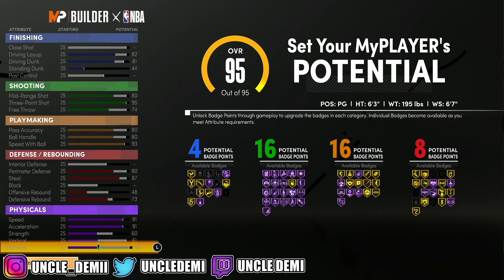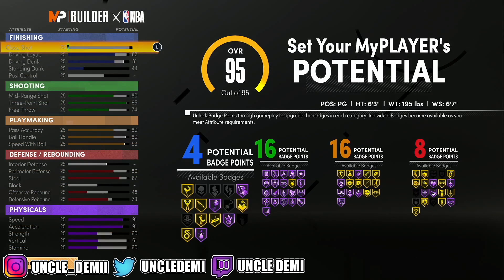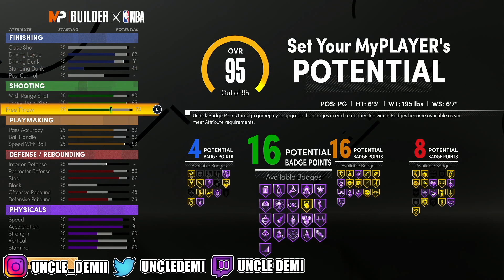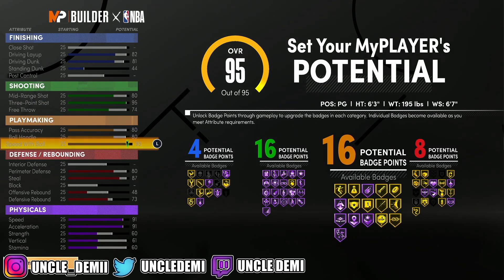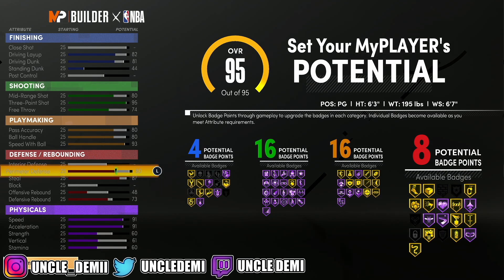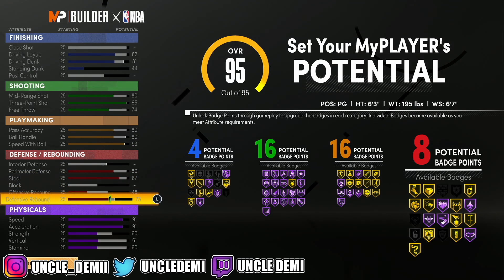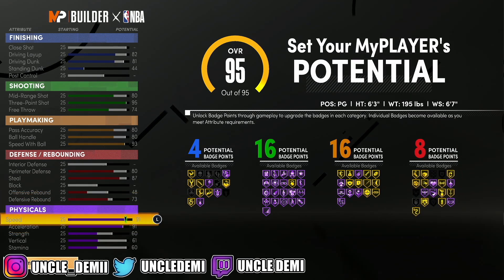This build can play in the park with no issues. With the plus-four boost, you'll get an 86 driving layup, 85 driving dunk, 99 three-point shot, 84 pass accuracy and ball handle, and a whopping 97 speed with ball — things powerful builds cannot get. You'll have an 84 perimeter defense attached to your lateral quickness, and a 91 steal, so you can play really good perimeter defense.